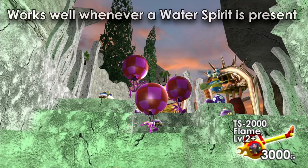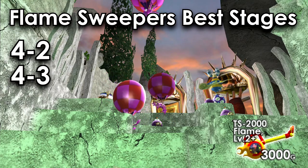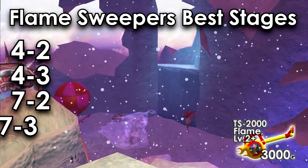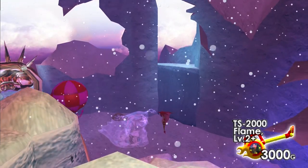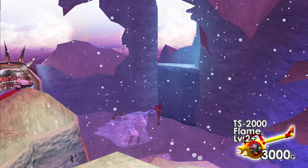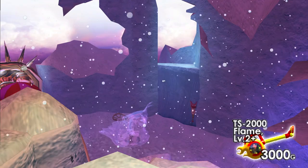That covers their features, but where do these sweepers shine? The flame sweeper excels whenever there's a water spirit in a level — Forgotten City with 4-2 and 4-3, and Everwinter with 7-2 and 7-3. The split times for these levels will always be faster with the flame sweeper than the heavy sweeper, simply because of the water spirits — except maybe for 7-3, but there is a reason for that.